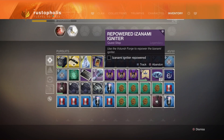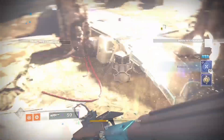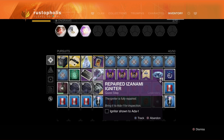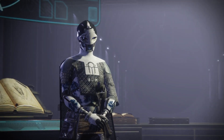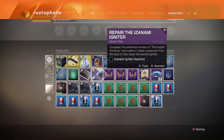After that, it says you need to do Volundr Forge — so go knock that out. You've probably done that a million times by now. You may need a fireteam or you can do it with randoms. Once you're finished with that, go back to Ada-1 so she can inspect the igniter.